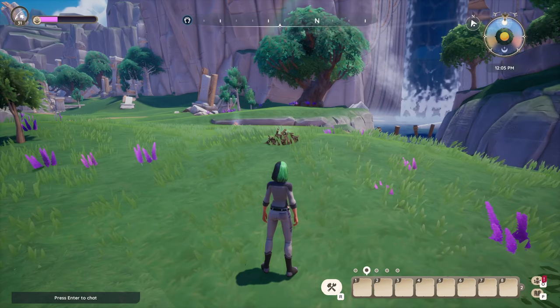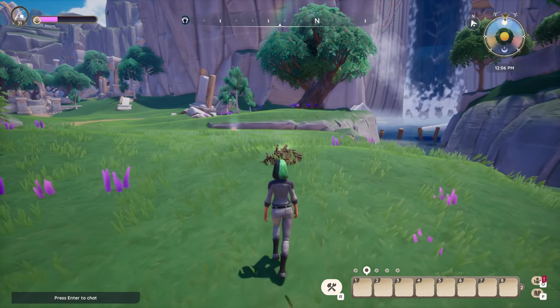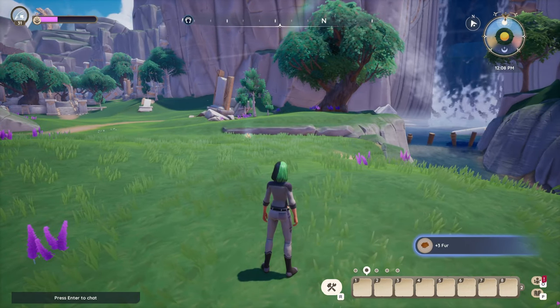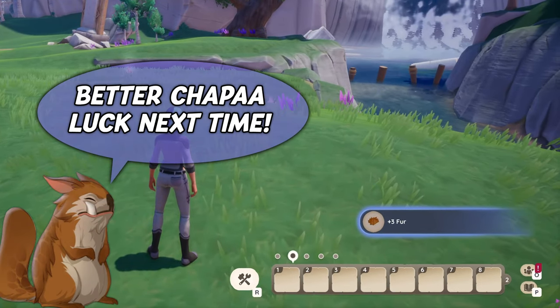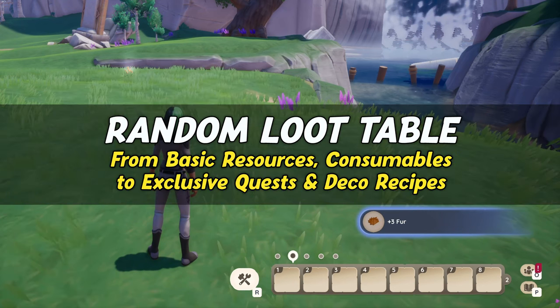So, with only one pile appearing on the map per day, you have a daily chance of getting one of the items. However, it's not guaranteed that you will get a quest item or housing recipe every time, since rummage piles work similar to the ancient rock garden or Seiki's lucky machine. Meaning, what loot you get is random, and you also get other items from the piles.